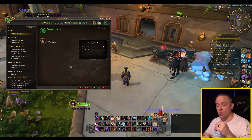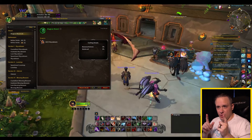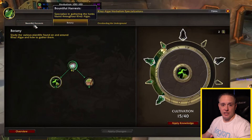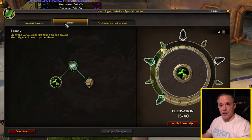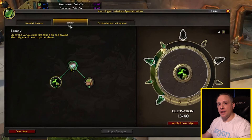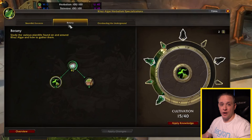But once you watch that, or if you already understand what's going on, let's get into this. When you're doing a profession, you're going to have different specialization trees that you can spec into. We have Bountiful Harvest, we have Botany, and we also have Overloading and Underground. But today we're going to focus on Botany and why I think it's the best spec you should go into right off the bat.